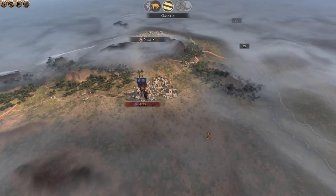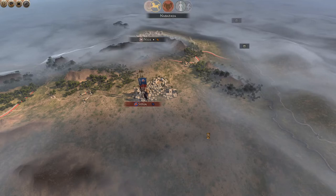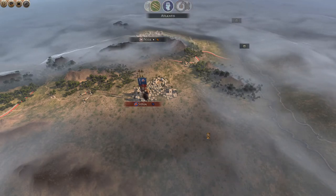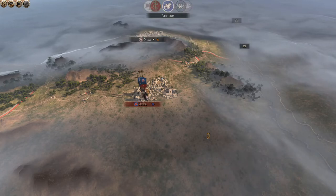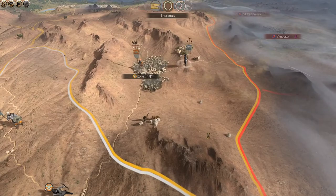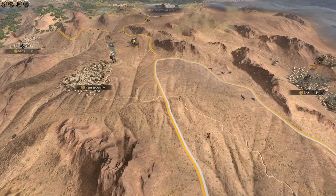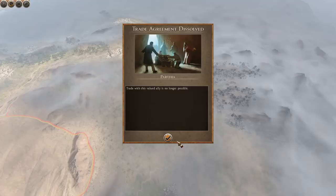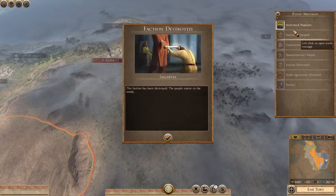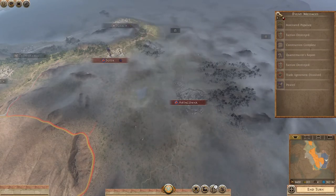Oh no — they took Susia! Maybe they are at war with Parthia — I didn't even realise. Wow. Well, that's going to damage the economy as well because that's a resource — silk — we've lost. That's annoying. Maybe I'm going for Farada because it looks like the Elephant people are going that direction. Parthia — yep, the trade agreement just dissolved. So that's all my economy sort of gone. Who got destroyed? Sagartia is destroyed and Massagetae destroyed.